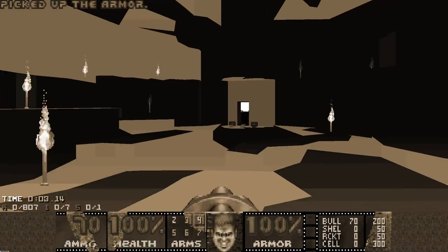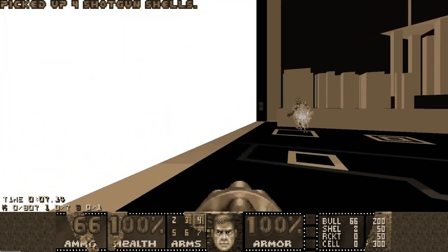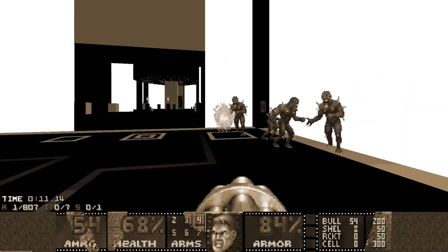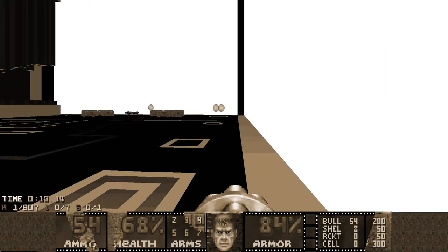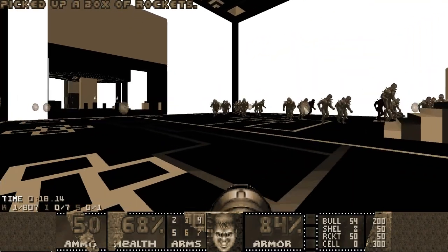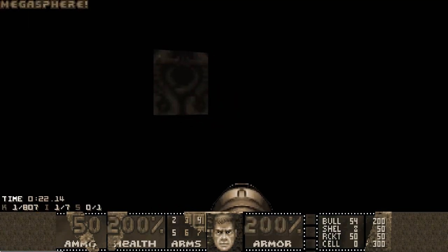The way this map works is it has three arenas and in each one you can choose between SSG, Rodefunk, and BFG. The thing is, the fights in the next arenas are also affected by weapon choices you made in previous arenas. This results in 27 different combinations of fights and essentially 27 different routes you can take.